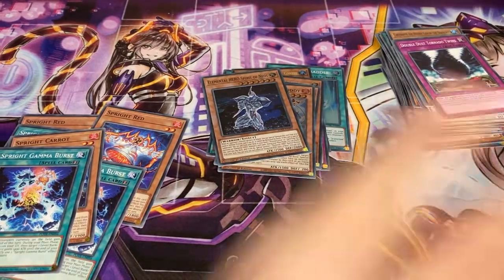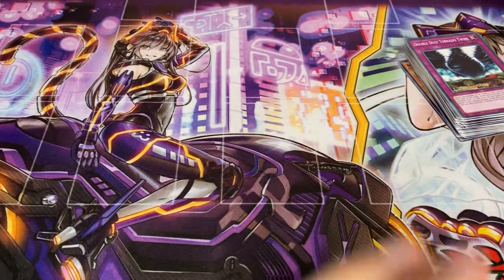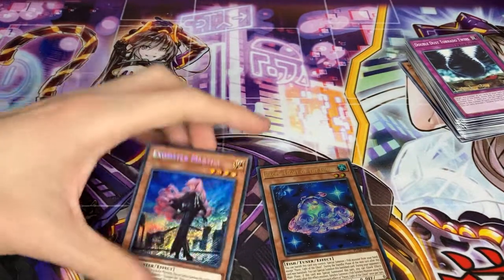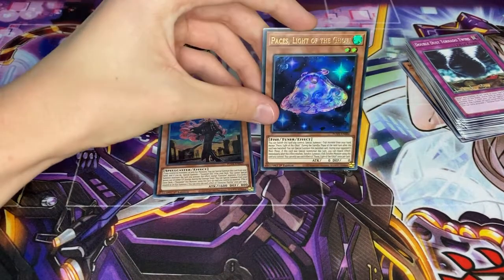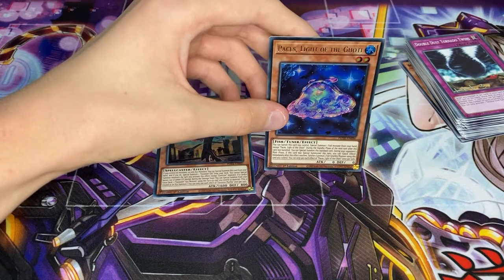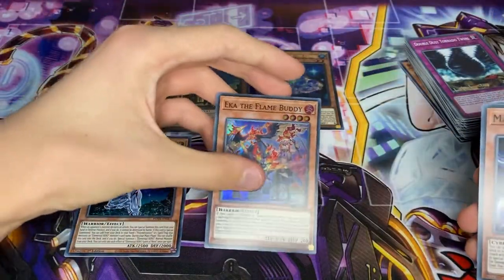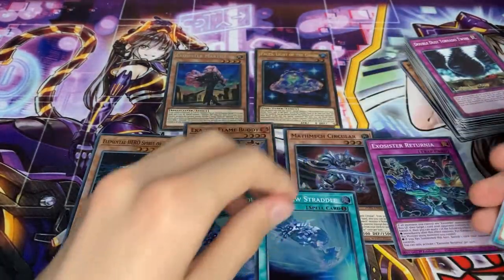I'll go over the hauls and the pools. In terms of higher rarity cards, we pulled a Secret Rare and an Ultra Rare - not the ones we're looking for. We can use Exosister Martha - it is a good card - and Pieces Light of the Goatee: you can banish this card, draw and special one to fish from your hand. It's okay, might be able to use it. We also pulled Super Rare Elemental Heroes Spirit of Neos, Eureka the Flame Buddy, Mathemic Circular, Exorcist of Britannia, and double Scareclaw Straddle.